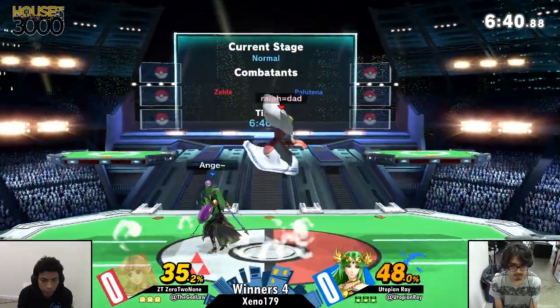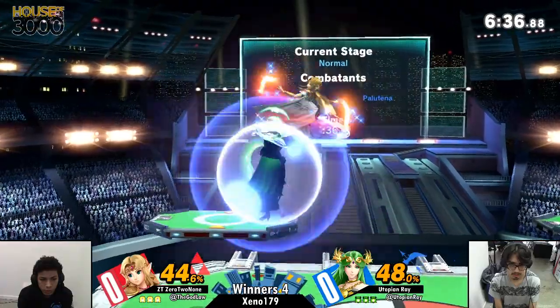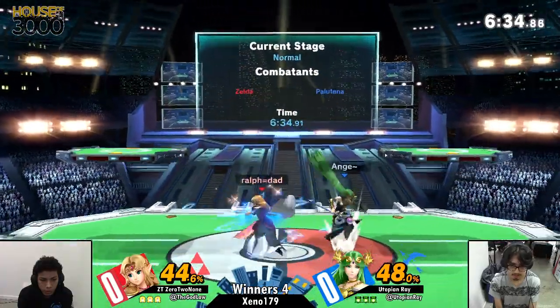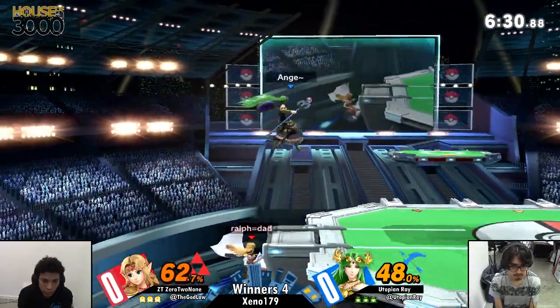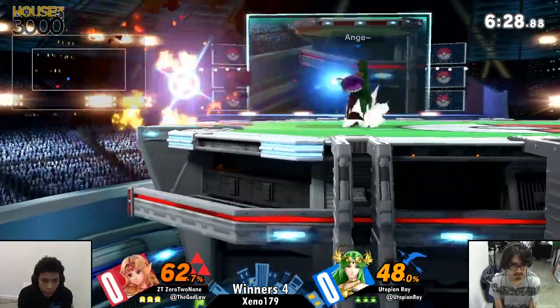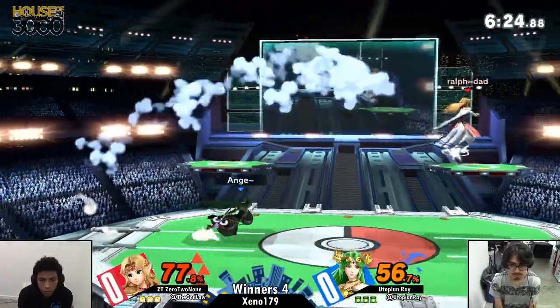Utopian Ray is such a fantastic ledge trapper. Just two frames? Well, frames 8, 9, 10 — three frames. Still, that's slow. So technically speaking, if the timing is aligned, Zelda can actually beat out some of Palutena's boots. Yeah, that's impressive.